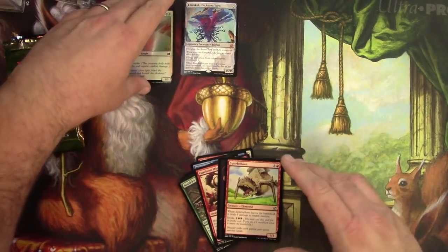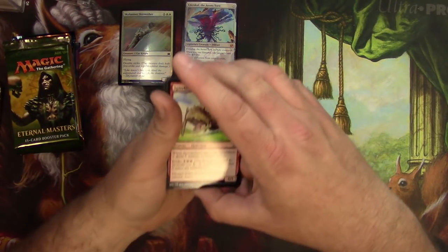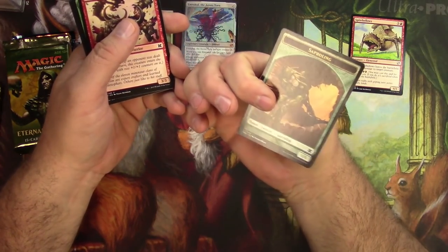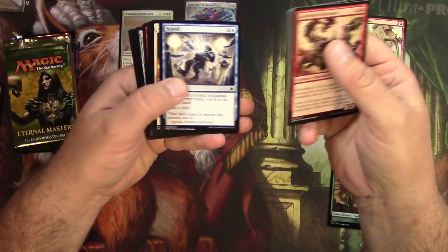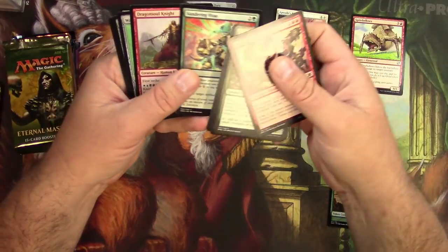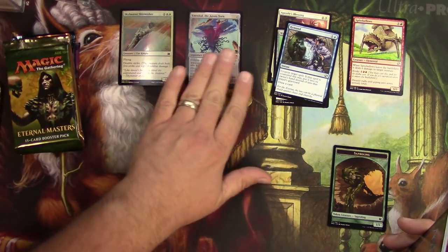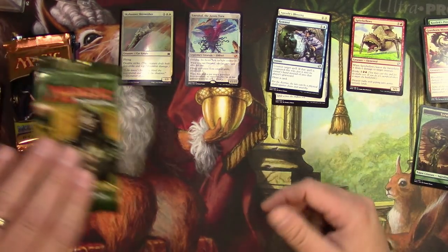Off to a good start — got a foil Skyhunter Skirmisher. Let's see what kind of order these ended up in. Got a Spite Bellows, a Saproling token, some commons: Shrivel, Apostle's Blessing. A Wayfarer's Bauble — that's a good one — and a Remand. Pretty decent first pack right there.